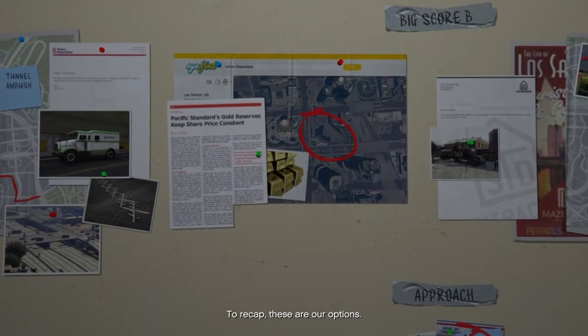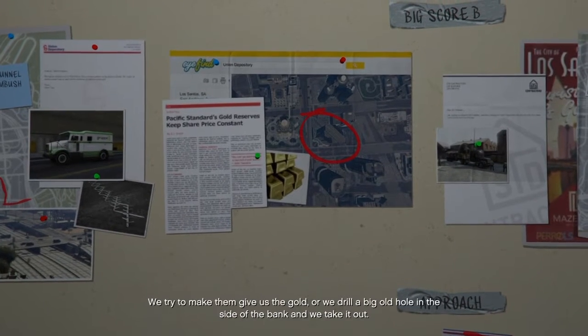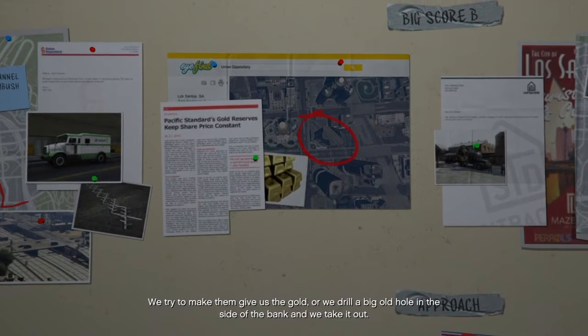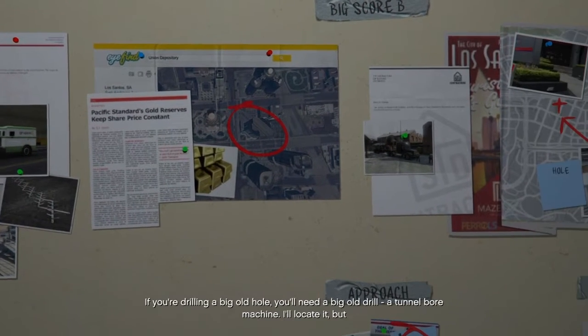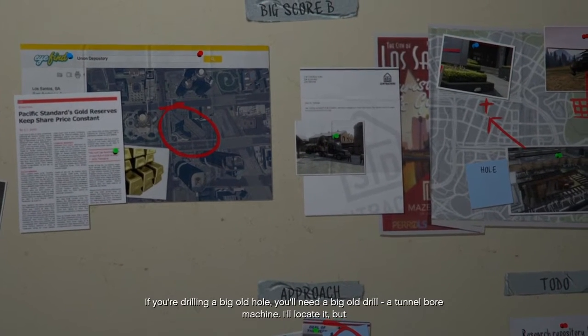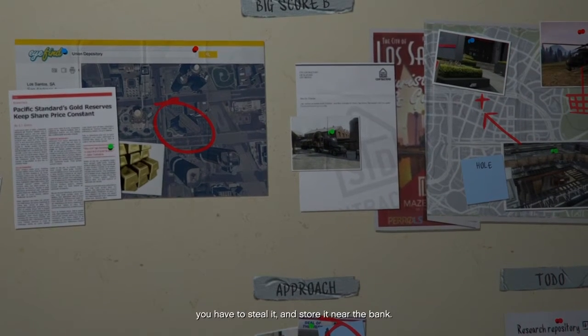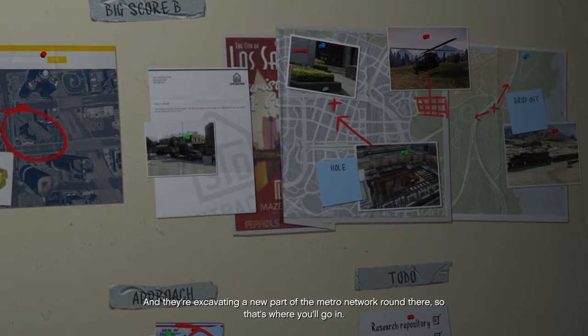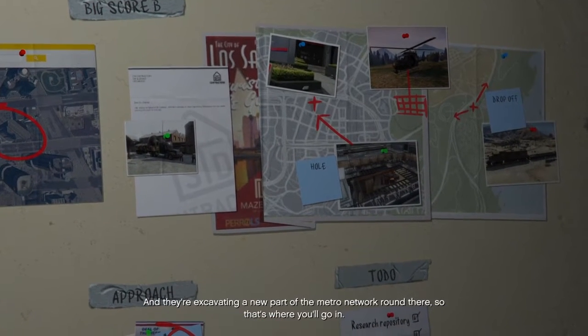To recap, these are our options. We try to make them give us the gold, or we drill a big old hole in the side of the bank and take it out. If you're drilling a big old hole, you'll need a big old drill — a tunnel bore machine. I'll locate it, but you have to steal it and store it near the bank. They're excavating a new part of the metro network around there, so that's where you'll go in.